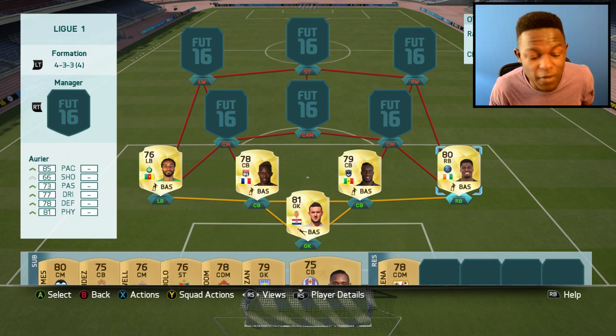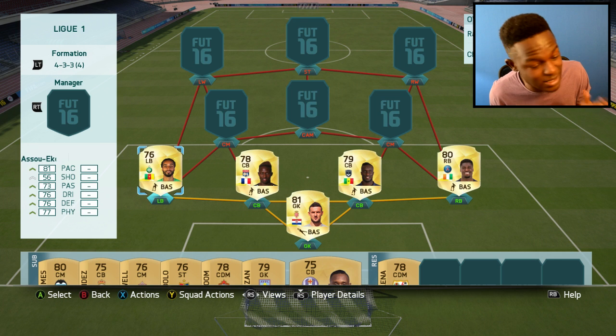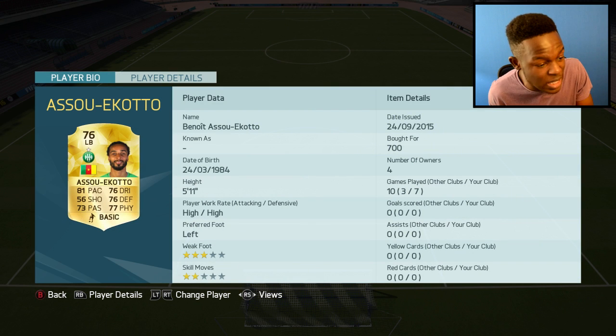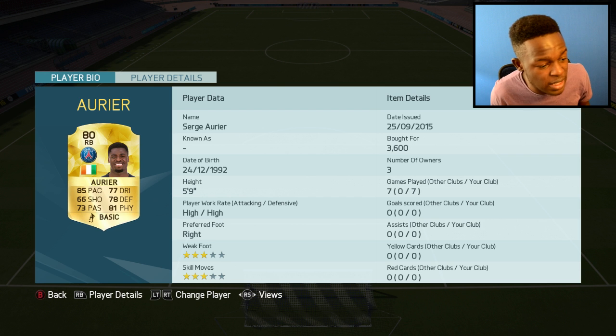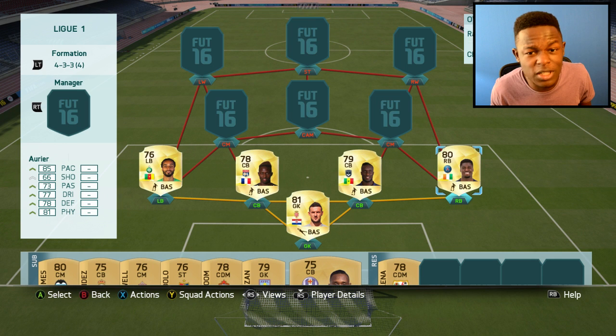My full-backs are Aurea and Aso Ricotto — this dude used to play for Tottenham. This guy's a beast in-game; I've used this team quite a lot and he can catch up to quite a lot of strikers. He's got 81 pace, 76 dribbling, 76 defending, 77 physical — a well-rounded card, and for only 700 coins, if you're making a League One squad, he's a definite bargain. On the other side we have Aurea — you guys might have used him in P for 15. He's a beast: 85 pace, 81 physical, 78 defending. He'll definitely stop a lot of strikers and wingers, and he's actually got a decent shot on him as well.